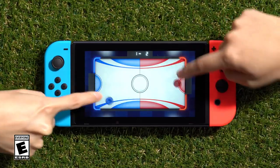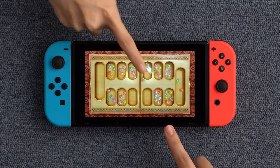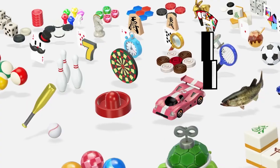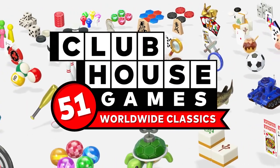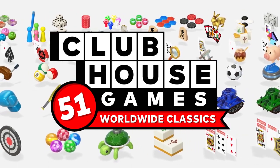Turn your Nintendo Switch system into a game board and enjoy playing a large collection of fun games from around the world. Clubhouse Games: 51 Worldwide Classics. Let's take a look at each game.